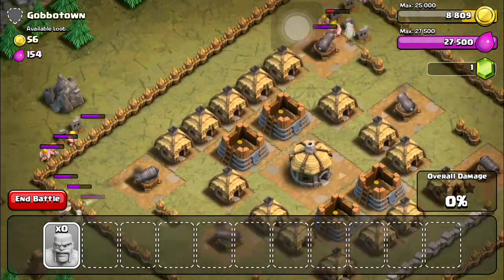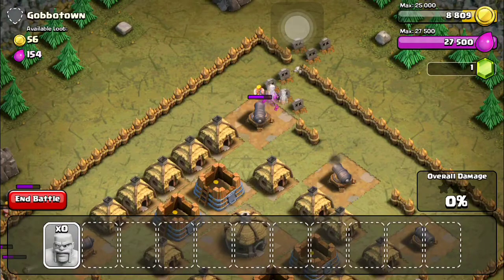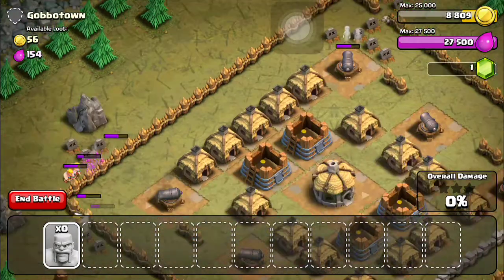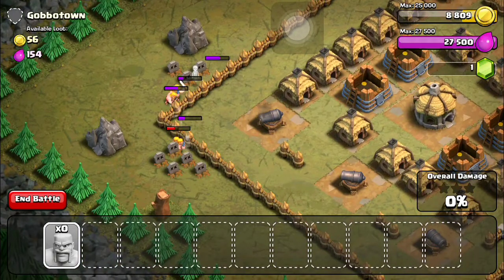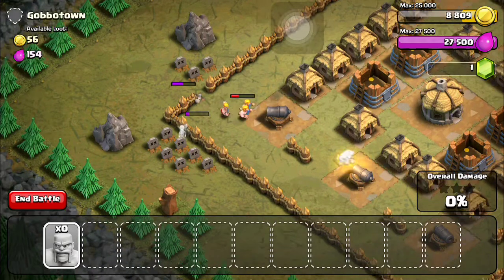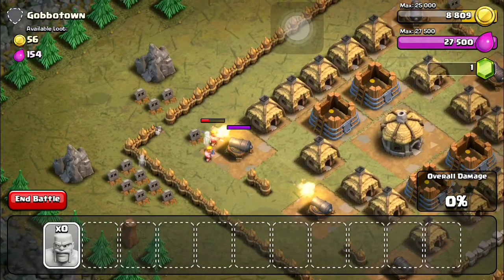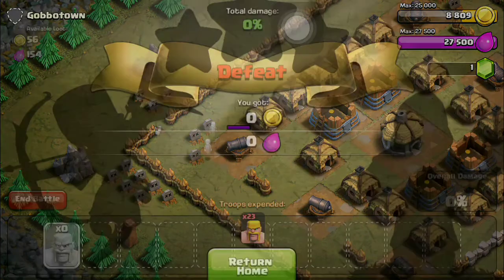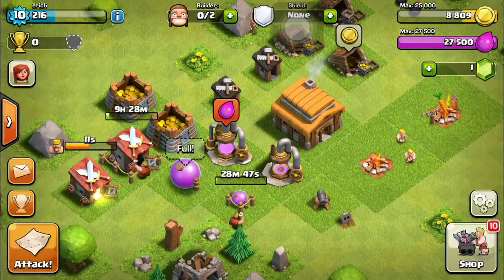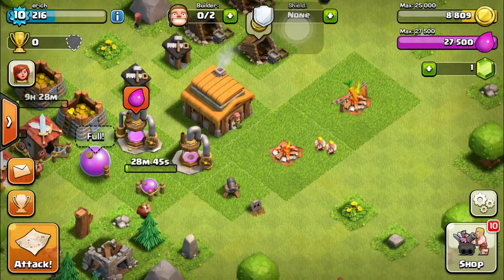I usually deploy them in the same area but this area's just got too many cannons. I'm gonna have to build up my army to last longer - see, that group's already dead. That group finally broke free but they died pretty quickly. I got nothing and all my troops are gone.